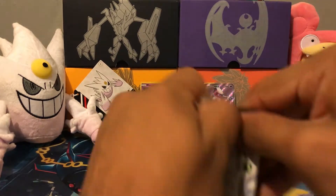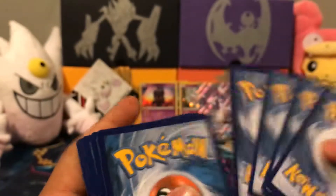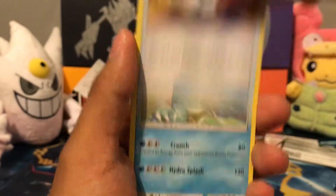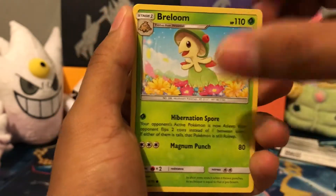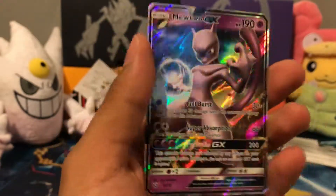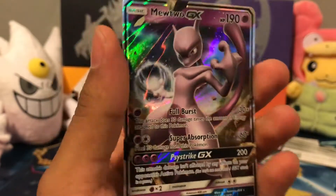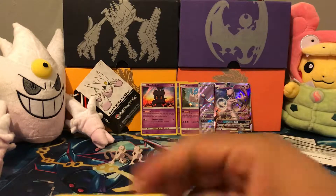All right, now for the Mewtwo packs. We got a Fighting Energy, Ultra Ball, Feraligatr, Ekans, Breloom, Voltorb, Litten, Purrloin, Voltorb — and nice, we got a regular Mewtwo GX in a Mewtwo pack, in a Mewtwo collection opening. Mewtwo's everywhere!